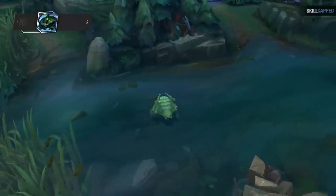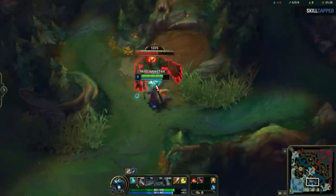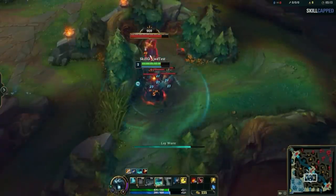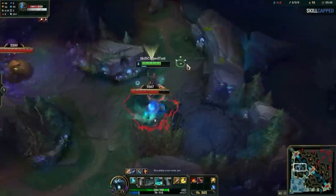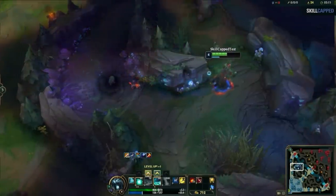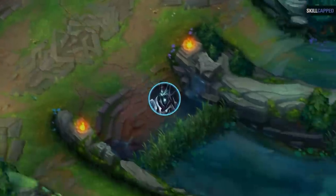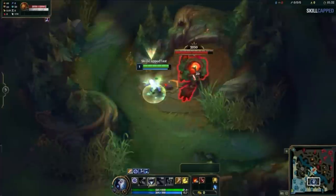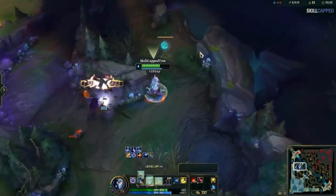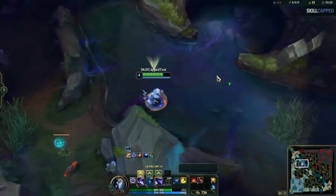The second reason is that Riot increased the initial rift scuttle spawn from 3:15 to 3 minutes and 30 seconds. This is massive. In the previous season, only a select few champions would use a full clear route — they basically had to be extremely fast farmers to full clear their entire jungle before the scuttle spawned at 3:15. If they couldn't, they'd be at huge risk of the enemy jungler taking both scuttles. Now that's no longer the case, as literally every single jungler can full clear before the new 3:30 scuttle spawn, so there's no risk of not being there in time.